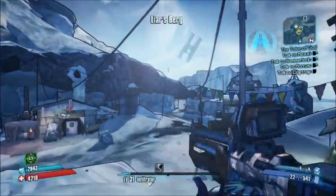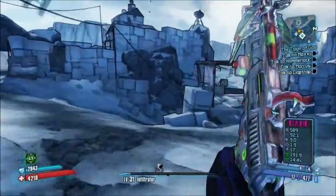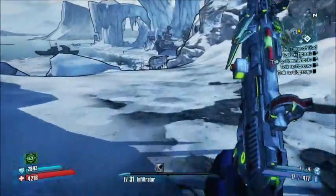We are going to fast travel all the way to Southern Shelf. The reason why we are going to Southern Shelf is because they have really, really low level enemies here, and it is the best to do this here as you don't want to be versed against hard people. You want to do this as easy as possible.